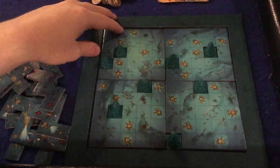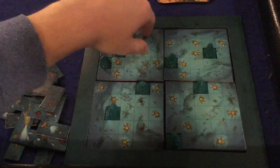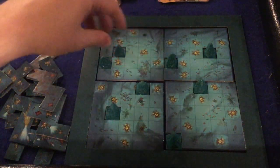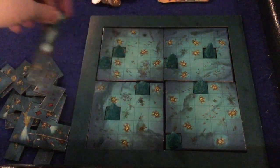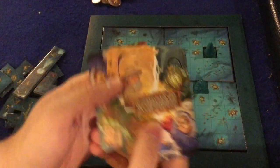Everyone is going to have the exact same setup. You're going to arrange these four tiles in whatever way you want, and then everyone's going to copy how you have it. Everyone would have different colored mountains, different colored backdrops, and different colored pieces, even though all these tetracy pieces are the exact same.